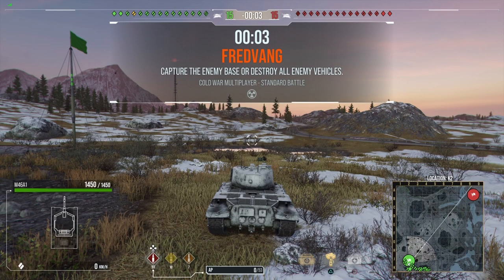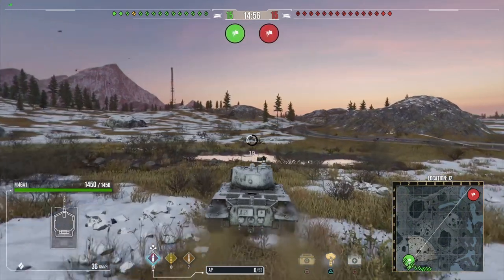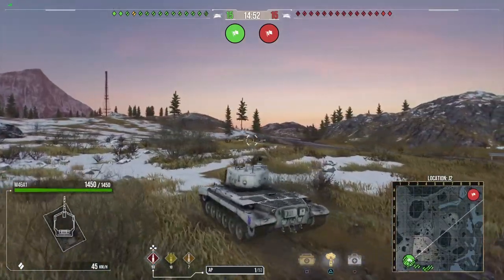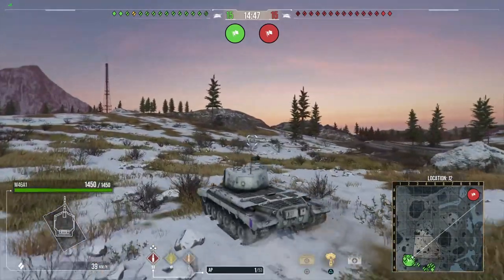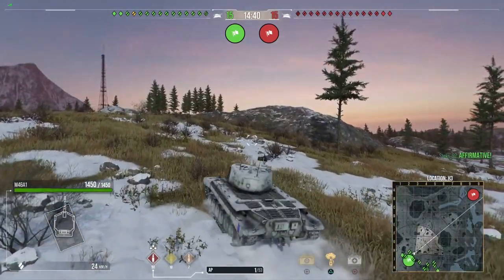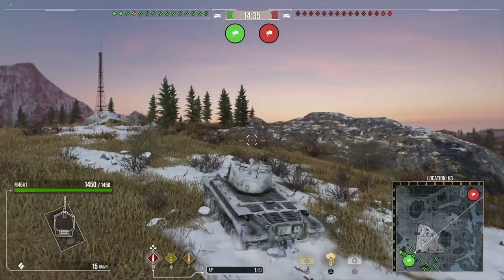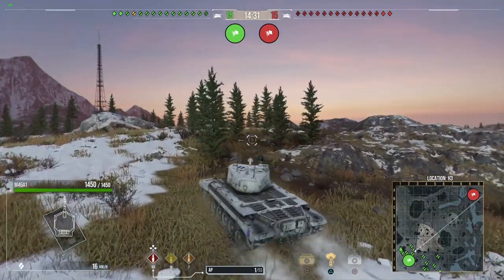So here we are on Fredvang. We're in the south-west spawn and I am on the left side of the spawn cluster. That means that my easiest route to assist the team on a flank is to go left. Now if I was on the right side, it would be easier for me to go right. So where you spawn and the distance you have to travel is something that does matter, because you don't want to be arriving late to a battle — that can be a downside for you and your team.